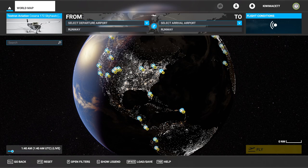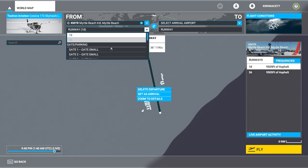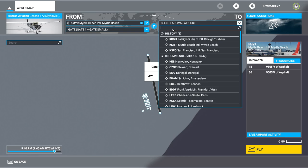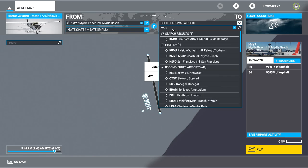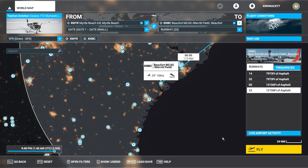We're in the flight planning page in the simulator. All you need to do is set up your flight just as normal. My departure airport is Myrtle Beach. I'm going to throw myself into a small gate. I always take note of the wind before takeoff — it's a northerly wind, so I'll be taking off to the north. The arrival airport is KNBC, which is 115 nautical miles away. I'll press fly and meet you once inside the simulator.